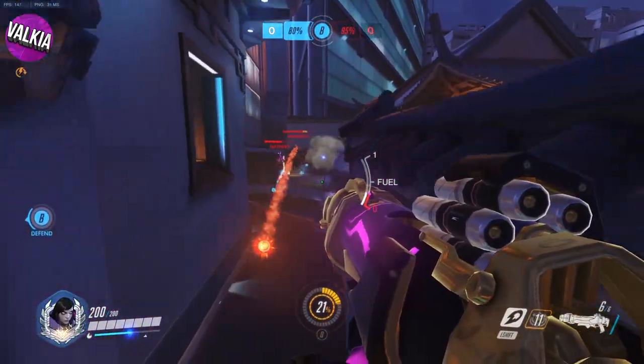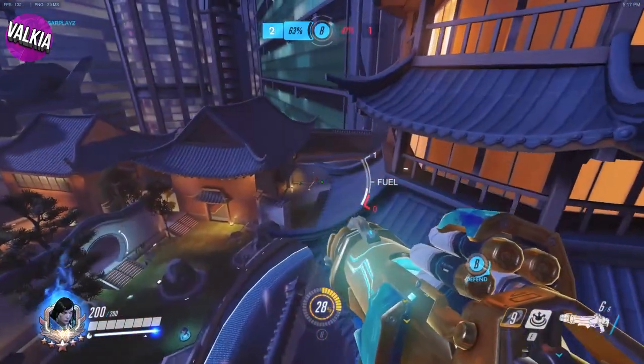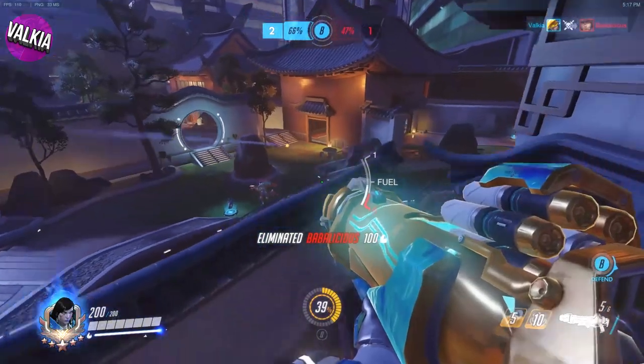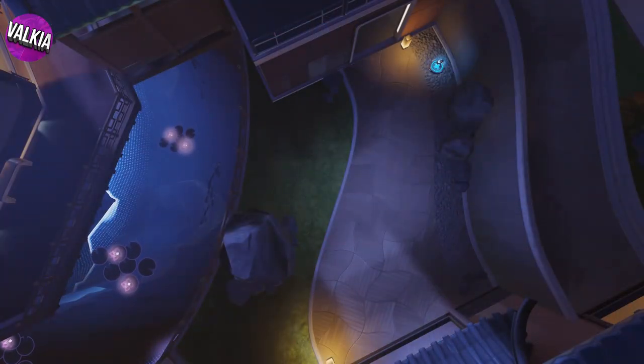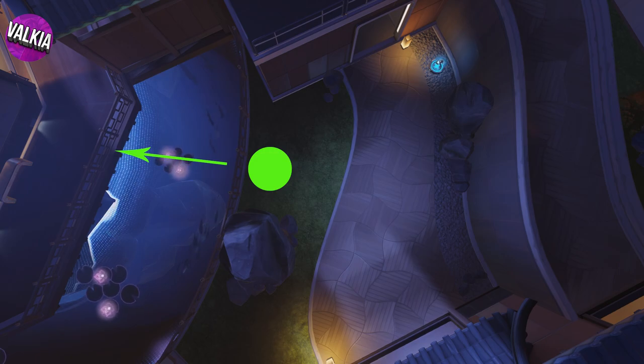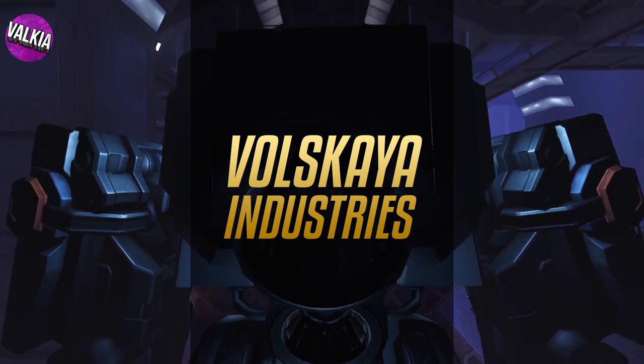You'll notice the lighter the hero the further they go, so getting a McCree, a Lucio, or a Zenyatta is pretty much an instant kill. One word of advice: if they're too close to the edge and you boop them, sometimes you can knock them onto the middle platform right next to the point, so just be careful. Let's head on over to the icy cold Volskaya Industries.